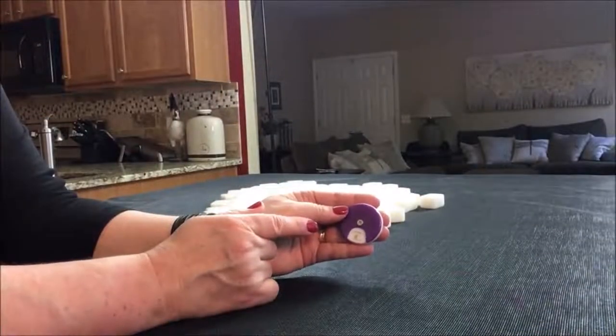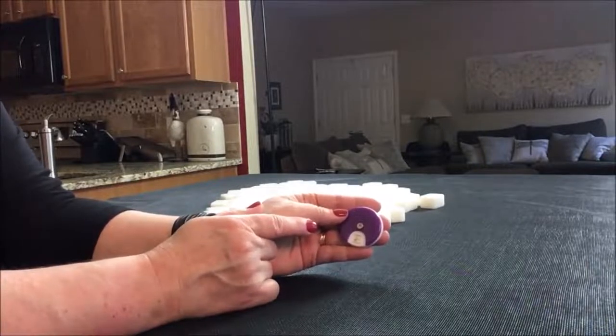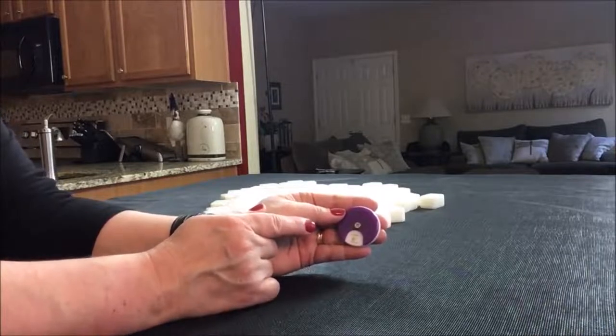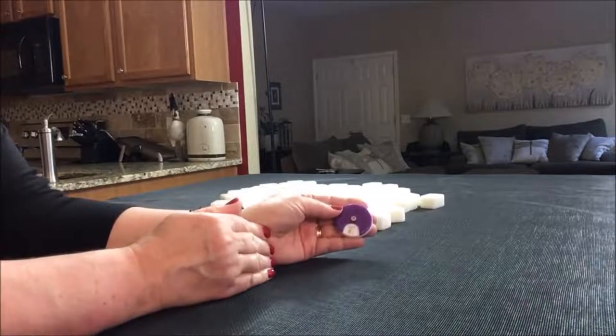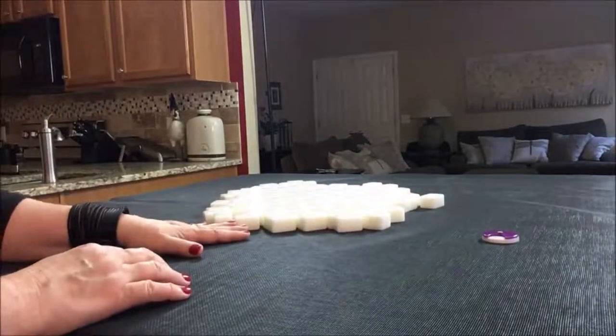Hong Kong Mahjong is played in rounds. There are four — one for each seat: East, South, West, and North — for Players 1, 2, 3, and 4. So we'll just say we're the dealer. It's East Round and we're going to get 14 tiles.